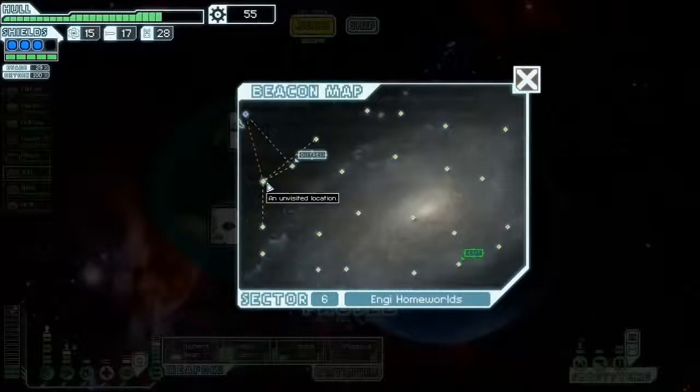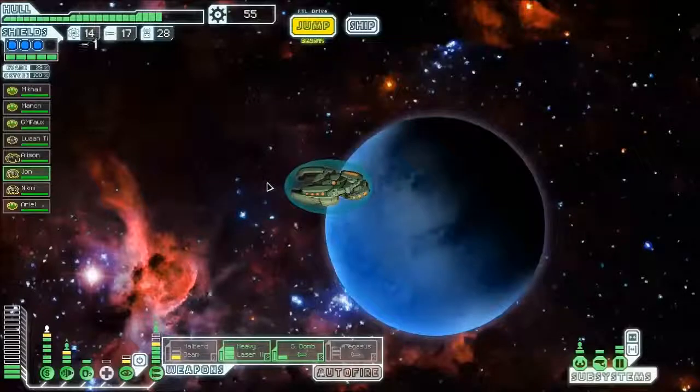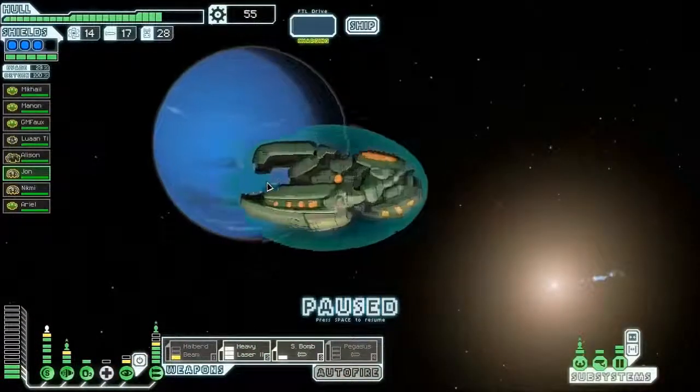For the stealth ship, I cannot remember. I'm pretty sure you want to go for something that isn't a distress beacon. If you have long-range scanners, it's likely to be a ship. So maybe we'll just stumble into something good.